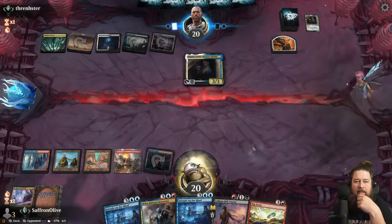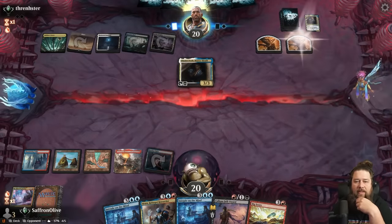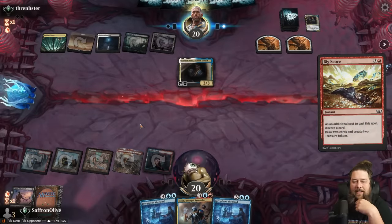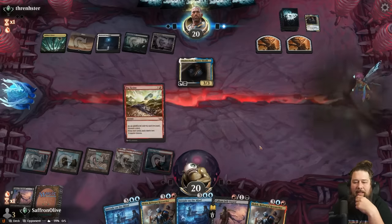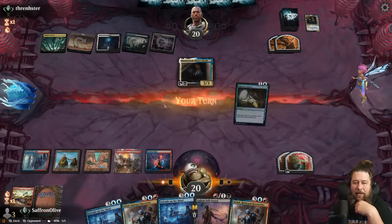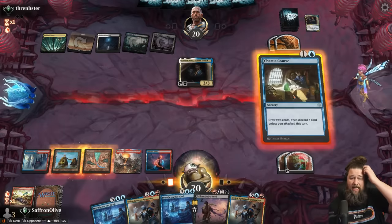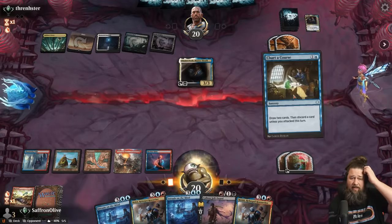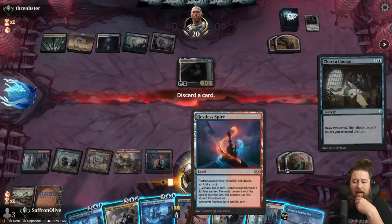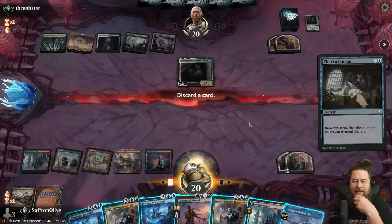More clues. Let's Big Score — discarding the Calus Sellsword for now, we'll find another one. We found another one right away. How big is our Malik? 10/10 at the moment. Let's Chart a Course and see if we can hit our land drop. We're getting close to the fling kill here.